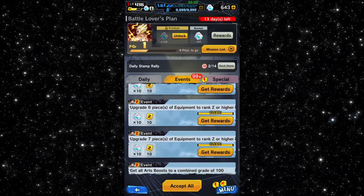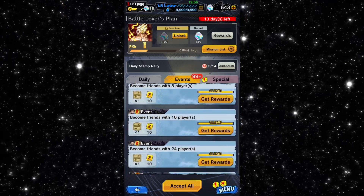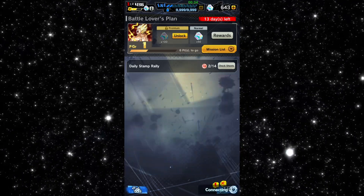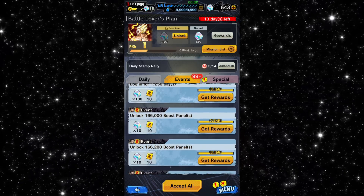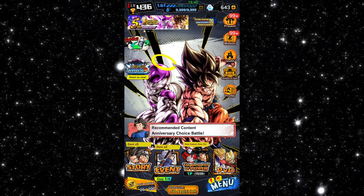Number three: equipment upgrading. Upgrading your equipment gives you crystals — you may not have known about that — and your friendship ranks as well. These are things you can do a lot of, and they can get you chrono crystals fast.